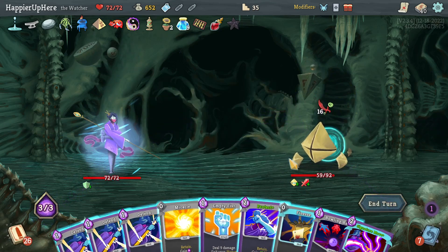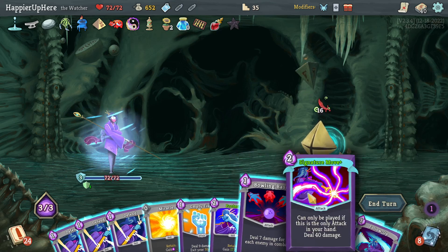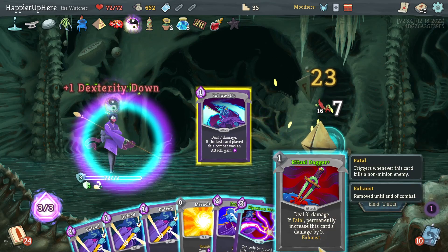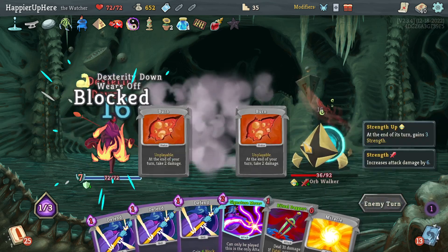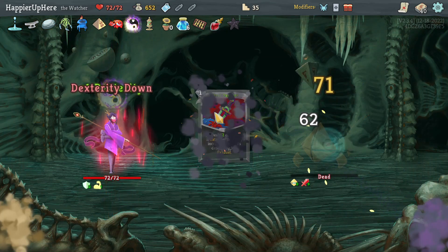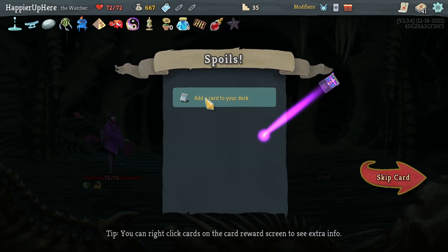16 — can I use the Signature Move? I should be able to. Empty Fist, Bowling Bash, Follow-Up. Ritual Dagger is not quite enough — I want to use it but I need a little extra damage. Eruption plus Ritual Dagger is enough.